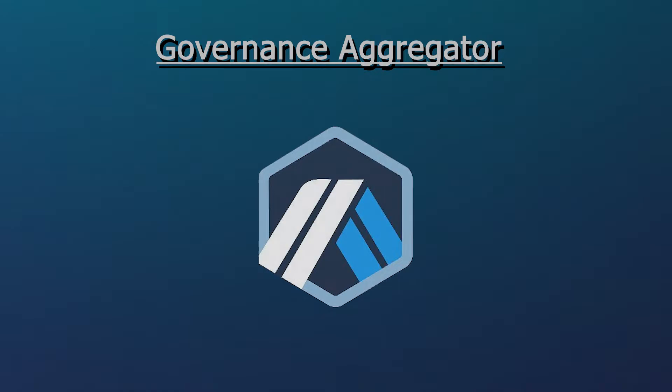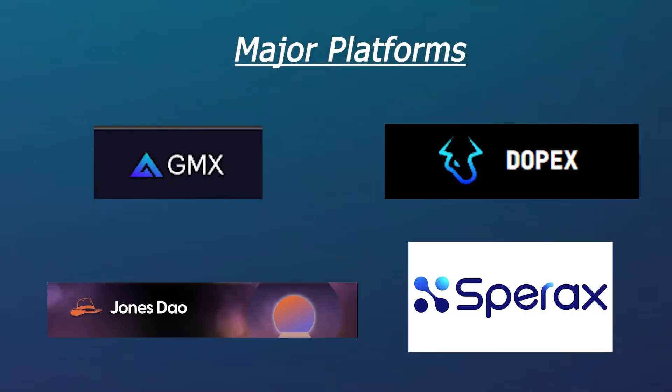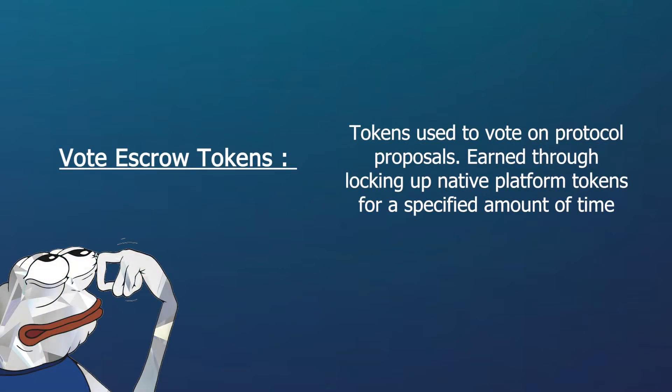Some of these major platforms include GMX, DOPEX, JONES DAO, and SPAREX. By locking up the native tokens of these protocols into the Plutus DAO platform, the platform will automatically convert these tokens into their respective vote escrow versions. Vote escrow tokens are governance tokens that also provide yield to users for locking up their tokens for specified amounts of time.